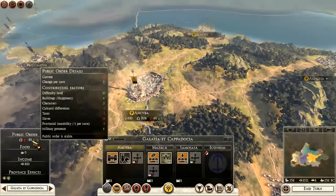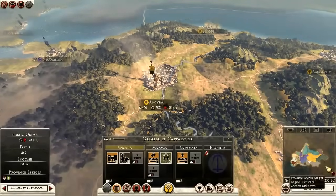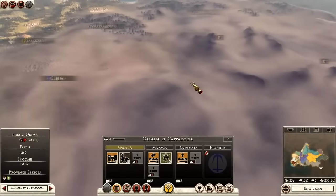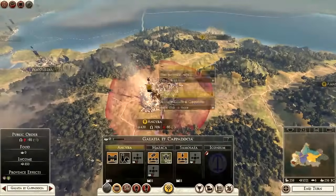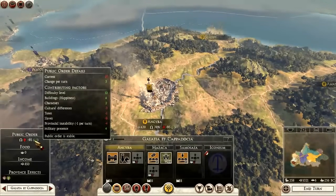The main thing to take into consideration — besides putting in characters, building certain buildings, and stationing armies — is cultural differences. If you're expanding into more Arabic cultures and you are Hellenistic, there's going to be a bigger cultural difference problem. It's even greater expanding into Latin or barbarian cultures. Plan for occupying armies; they'll slowly change through cultural assimilation, and some families and agents will help with that.